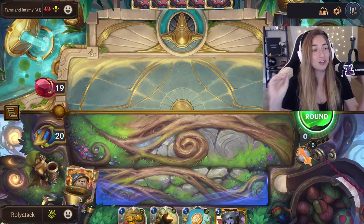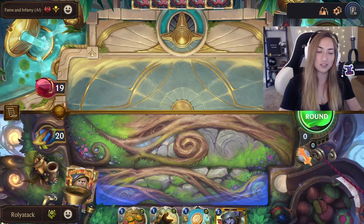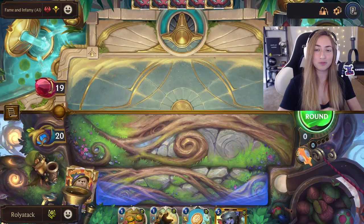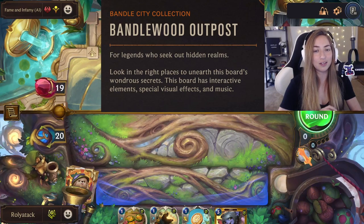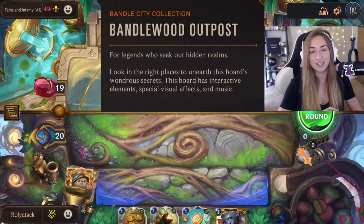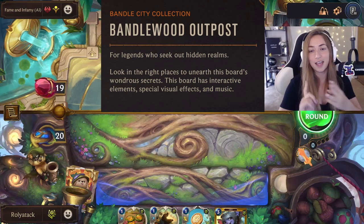I had no idea that the board had this many secret details. I just knew you could click some of the little stuff around. But if you read the description before you buy the board, it actually says: 'For legends who seek out hidden realms, look in the right places to unearth this board's wondrous secrets.' This board has interactive elements, special visual effects, and music.